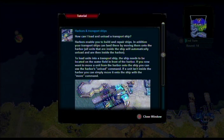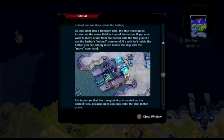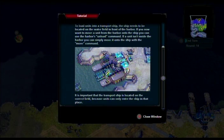Harbors enable you to build and repair ships. To unload units from a transport ship, the ship needs to be located on the water in front of the harbor. If you want to move units from the harbor onto the ship, use the harbor's unload command. If the unit isn't inside the harbor, you can simply move onto the ship with the move command. It's important that the transport ship is in the correct field because units can only enter the ship at that place.